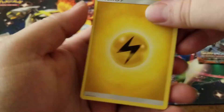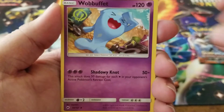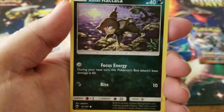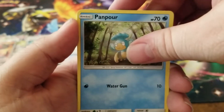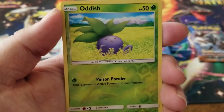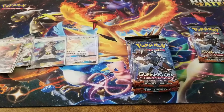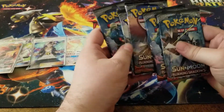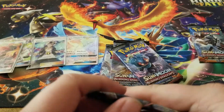We have a lightning energy, an Electrike, a Wobbuffet, a Whirlipede, Charmander, and an Alolan Ratata, a Pampor, a Pansage, an Oddish reverse holo, and a Malamar for the rare. We have one, two, three, four, five, six more booster packs left including the lucky pack.